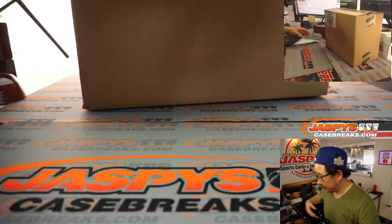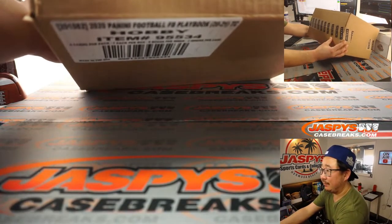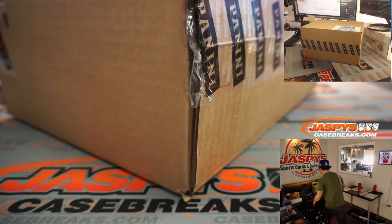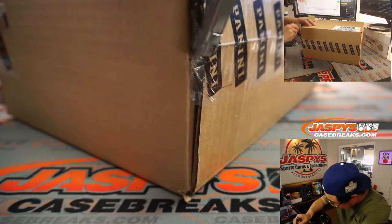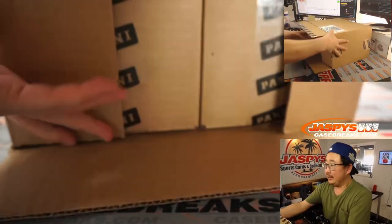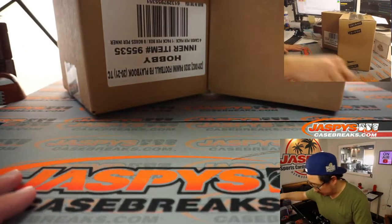Welcome back, folks. No deals were done. So that list that you saw on the previous screen remains the same. So it's a four-box break out of a fresh master case of 2020 Playbook Football. Let's get a knife. This part's already ripped open here. Get that side. And we've got two inner cases in here.